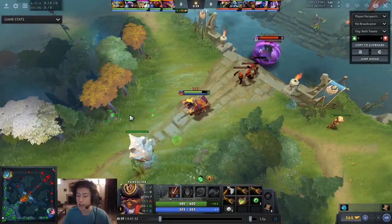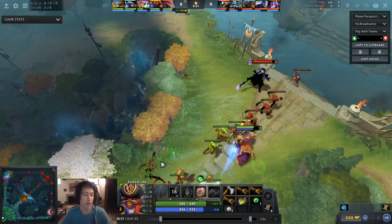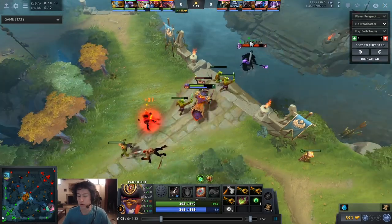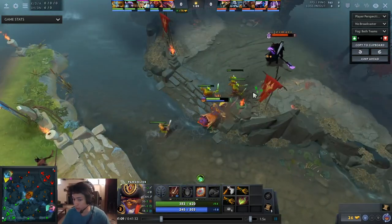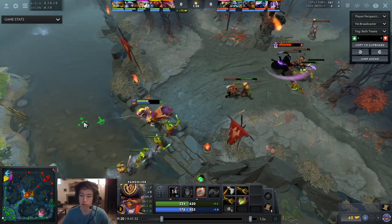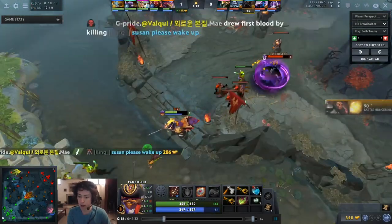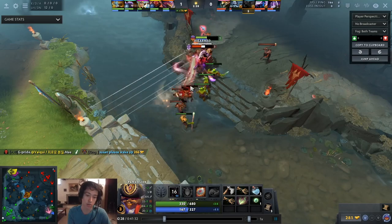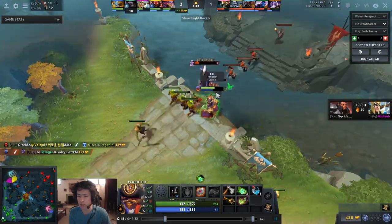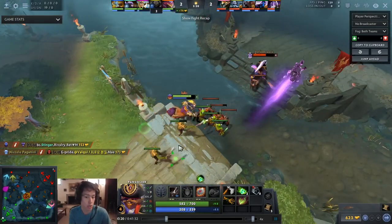As I showed earlier when talking about mid lane, I'm starting with triple Iron Branch, Quelling Blade, and a Fairy Fire. Something a little different is that I ended up rushing Bottle this game. There's not really much difference between buying a Salve then a Bottle versus a Bottle then a Salve, unless you're having a teammate ferry you items. The runes won't spawn till four minutes so you'll need regen with the Salve anyway, and now that the two-minute runes aren't spawning in mid lane, those are typically my item choices.